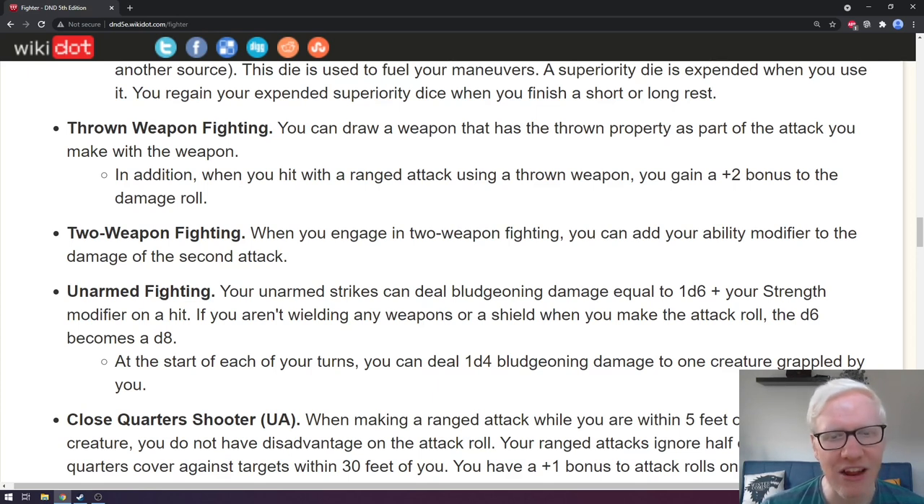Next is two weapon fighting. When you engage in two-weapon fighting, you can add your ability modifier to the damage of the second attack. Typically, when you have two weapons and make an offhand attack, that second attack does not get your ability score modifier — it's just the base die. However, taking this fighting style allows you to add either your strength or dexterity modifier to that second attack, which can be a really nice bonus, especially if your modifier is already at plus four or plus five.